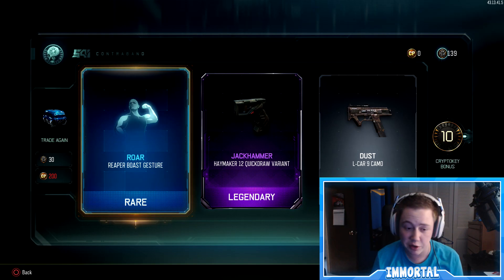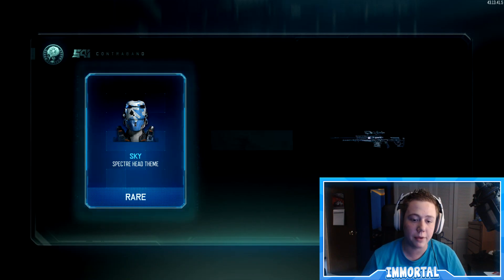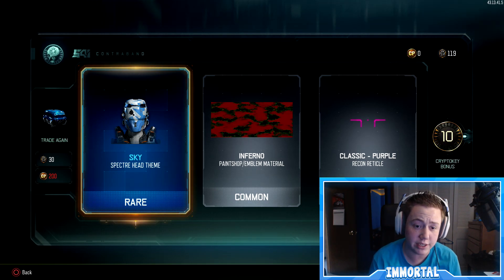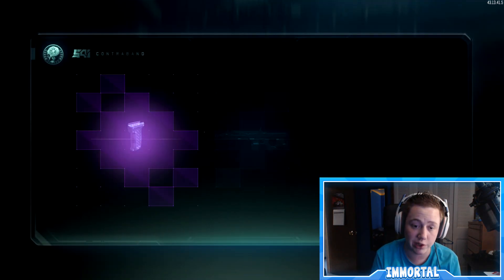We got ten bonus crypto keys — that is definitely nice. Come on number three, what are we gonna get? Hit me with an epic! We got the sky specter theme. I'll take that. We got two more commons and another ten bonus crypto keys. I love the sky theme — I have it for the Reaper as well and it actually looks really really good. I'm a big fan of that.